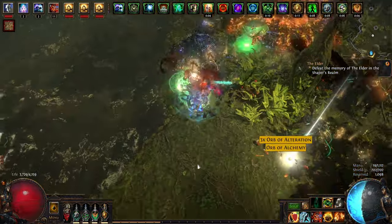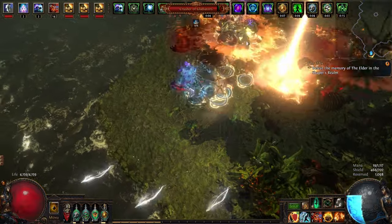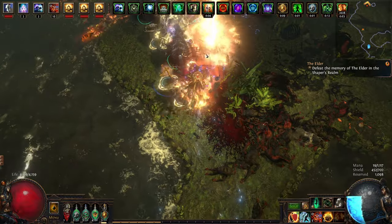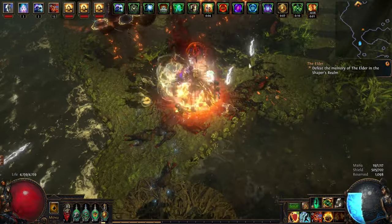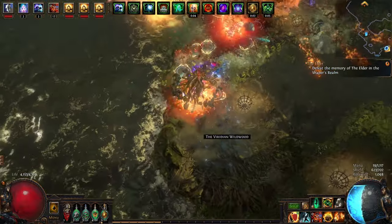Whoever the boss is that summons the beams of fire needs to be nerfed — that guy is cracked. He was constantly killing my Raging Spirits. Actually, maybe it was also because this map has 100% reflect. I'm glad I put in the cluster jewel that makes my minions immune for the first 4 seconds, or else this would have taken even longer.